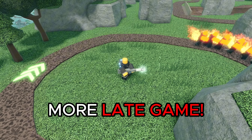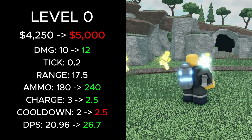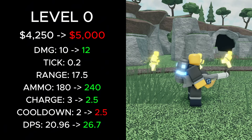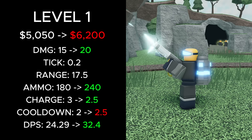Its placement cost was increased from 4,250 to 5,000 cash, making it even more of a late-game tower. At level 0, its damage increased from 10 to 12, its ammo went from 180 to 240, its charge time decreased from 3 to 2.5, its cooldown increased from 2 to 2.5, and its overall DPS increased from 30.96 to 26.7.